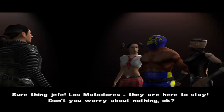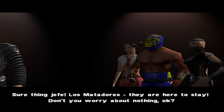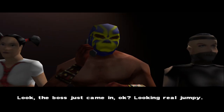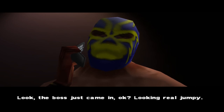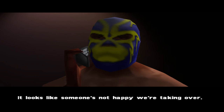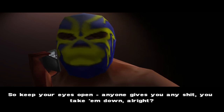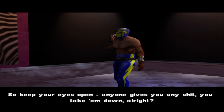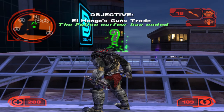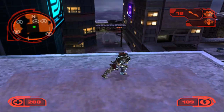Cutscene dialogue: 'Quick, I ain't got much time. Warn the dealers to watch out for trouble. Sure thing, jefe — those Maradores, they are here to stay, don't worry about nothing. Hey, the boss just came in looking real jumpy. Looks like someone's not happy with the takeover — keep your eyes open, anyone gives you trouble, take them down.' El Hongo's gun trade segment is next.